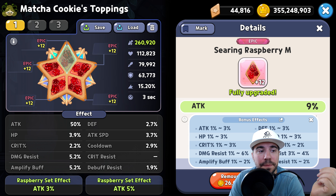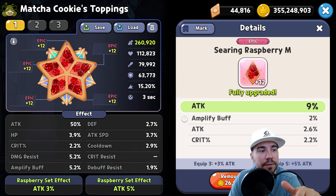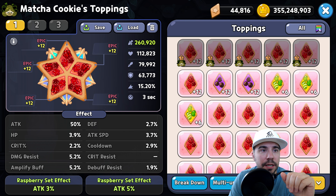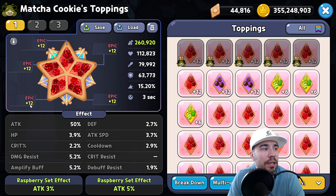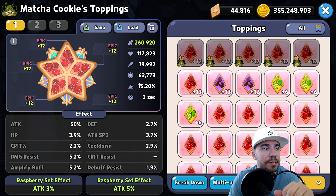On our toppings, I'm prioritizing attack, cooldown, attack speed, and HP for survivability. If we do eventually get resonant toppings for Matcha Cookie, you can blend those in or mix in some cooldown toppings. My overall recommendation remains the Searing Raspberry set for pure raw damage and versatility in both PvP and PvE. Depending on your team composition, you can build out two or three variations to fit the need of what you're doing with Matcha Cookie.